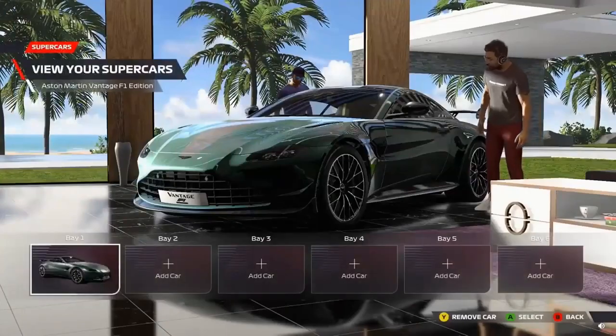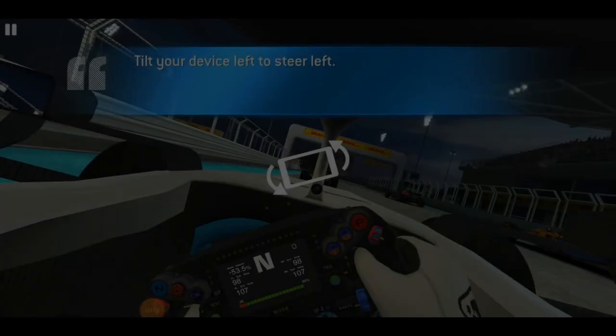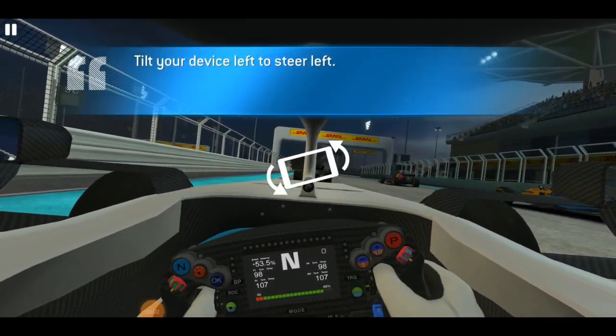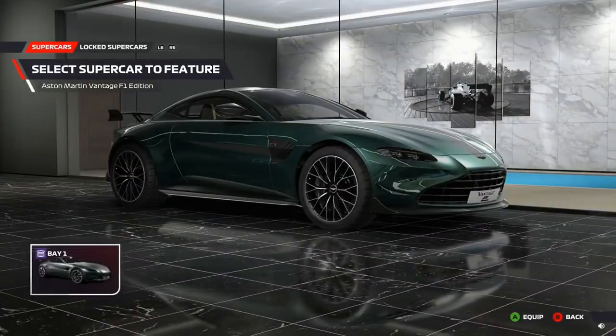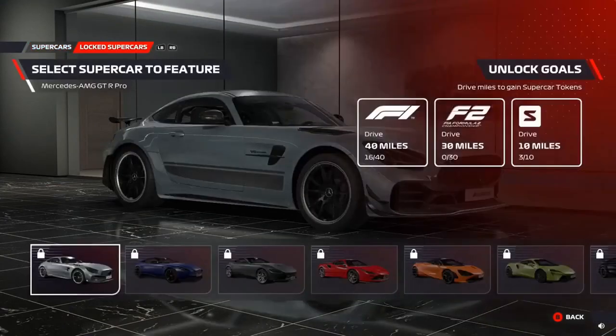F1 22 will have its global worldwide release today, which includes the new Miami circuit plus layout changes to the likes of Australia and Abu Dhabi, F1 sprint events, and the new era of Formula One cars with overhauled rules.